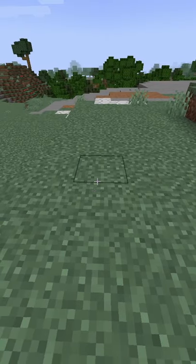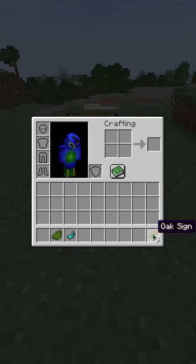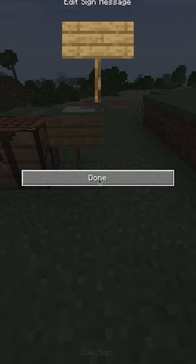To make a glow sign in Minecraft, first place a crafting table, then craft a sign. Then place the sign anywhere you want. Now type the text you want on the sign and press done.